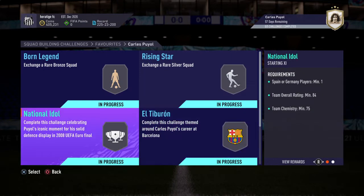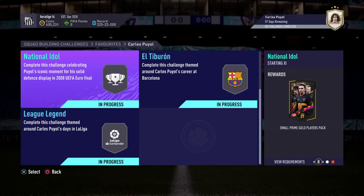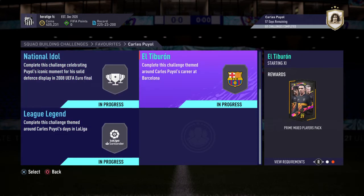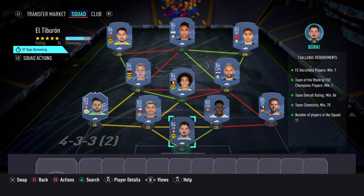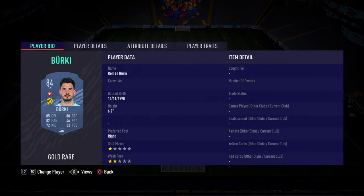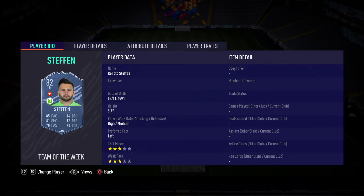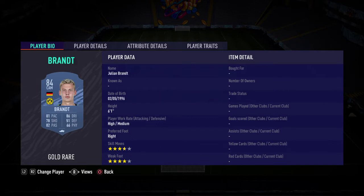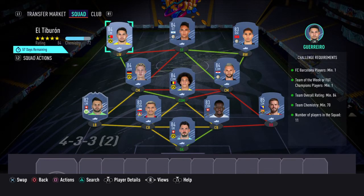If we go on to the next one, which is El Taburan - again, all these packs you get, this is a mini 50k pack, about 100k worth of packs I'd say. El Taburan costs 100k. We've got Berkey, Pjanic at right back, Zakaria and Aranguiz at centre back, Stefan at left back, Witzel, Brozovic and Brandt in the middle, and then Hakeem, Martinez and Guerrero up top. The team of the week player we've got is Stefan - you can put a foot champs player in.